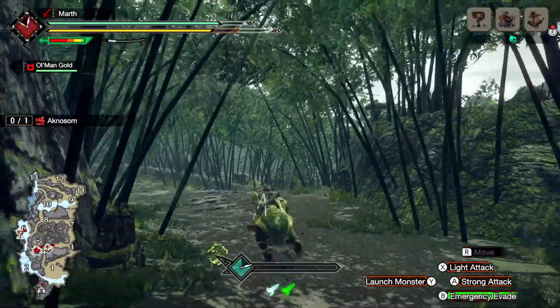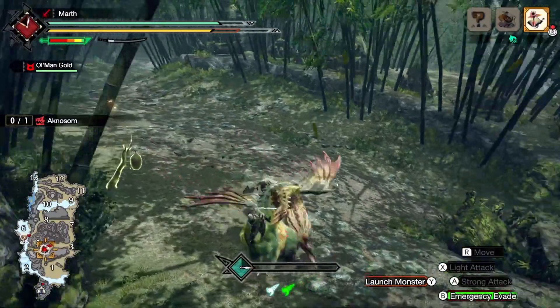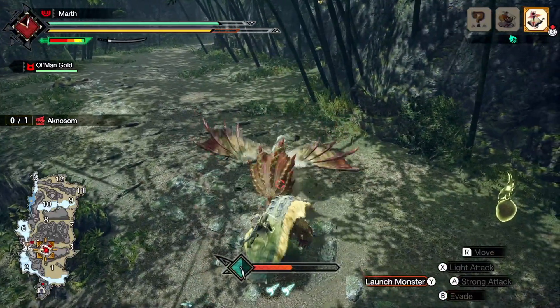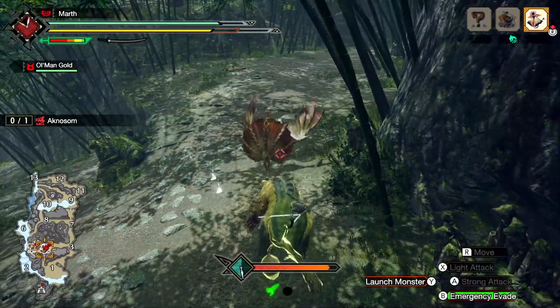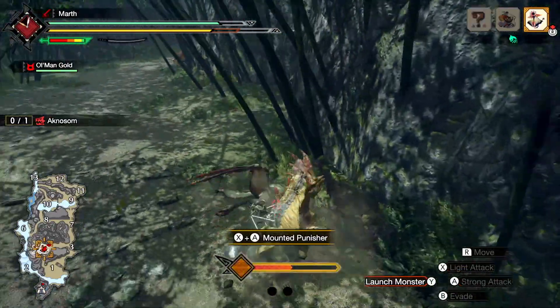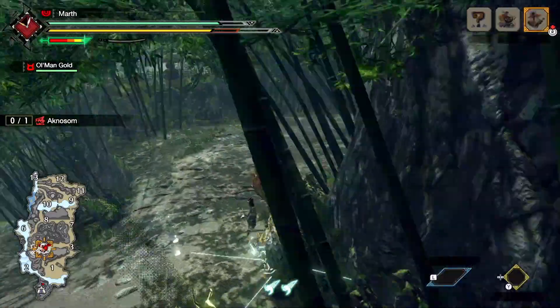And here is an example of me launching a monster into the target monster to finish the mount. I should have actually ran right here to get another wire bug, but instead I went for another attack. I might have been able to squeeze in one more attack before launching the monster to finish the mount.